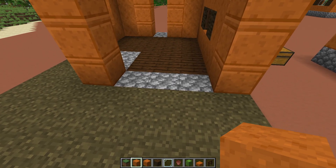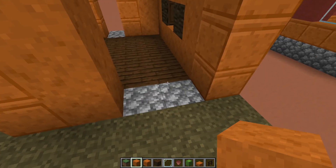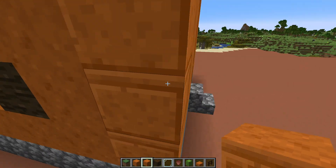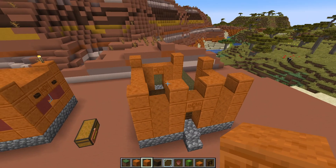Round to the back — our door is going to go here. Place smooth red sandstone three blocks up on each side, then take the chiseled red sandstone and put that in the middle. Come around to the front of the hut and it should start looking something like this.